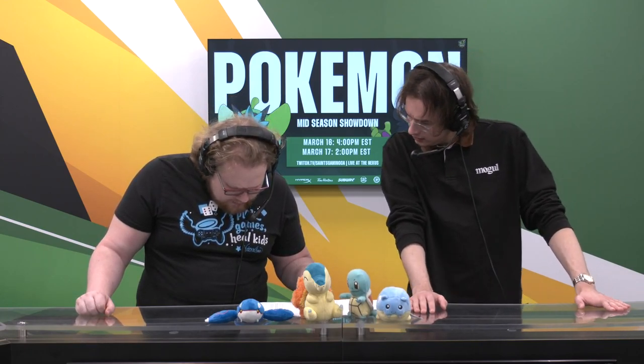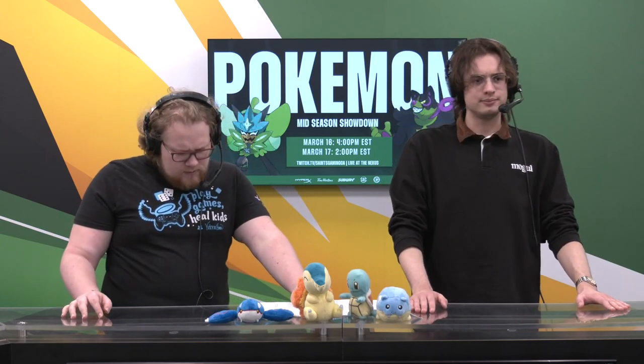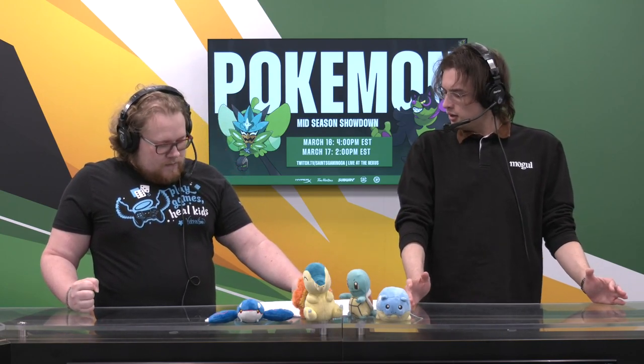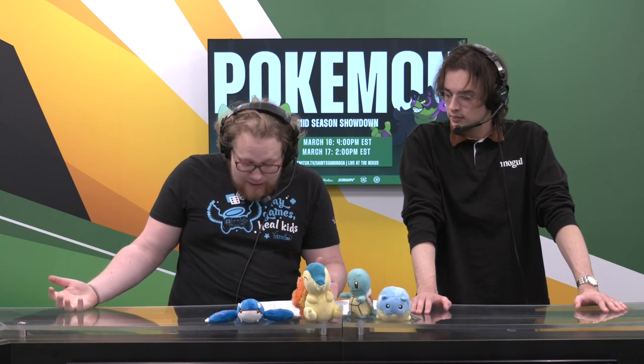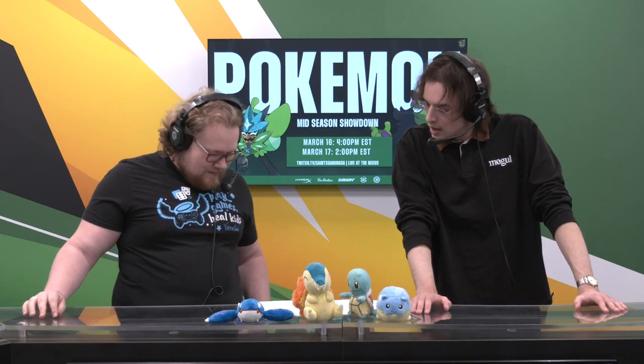It doesn't have Parting Shot — this Incineroar has U-Turn. U-Turn is a move you don't see on Incineroar very much anymore because Parting Shot sometimes is just better. You don't deal damage, but you get that minus Attack, that minus Special Attack, and you get to switch out. Maybe they want Bug coverage for some reason? There are a lot of Grass-types in the format right now — you have Rillaboom, you have all of the Ogerpons, and Psychic-types. I don't hate U-Turn — it's an interesting tech move that maybe has gotten forgotten about.